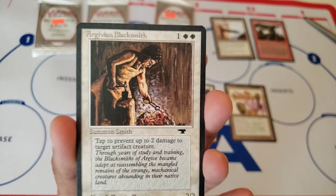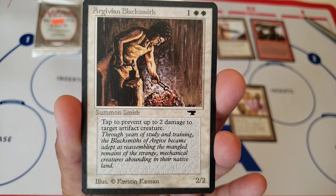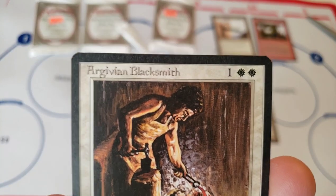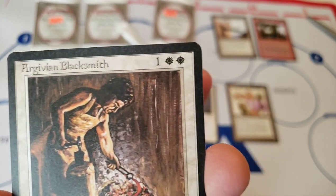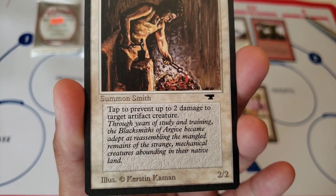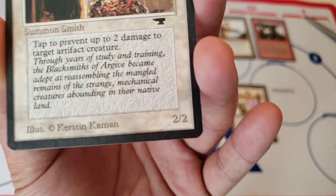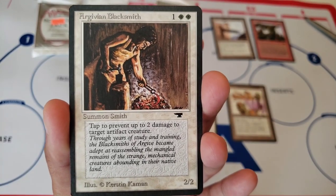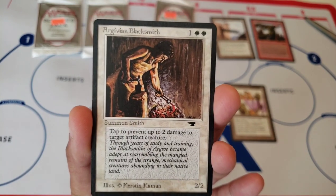Goblin Blacksmith. Wow, look at that — beautiful, pack fresh. Look at those corners. Nine-five, hopefully. They're beautiful. I don't know what Beckett even gives nine corners on some of these pack-fresh cards. I think they're pack fresh — it's all nine-five corners. What do you think?